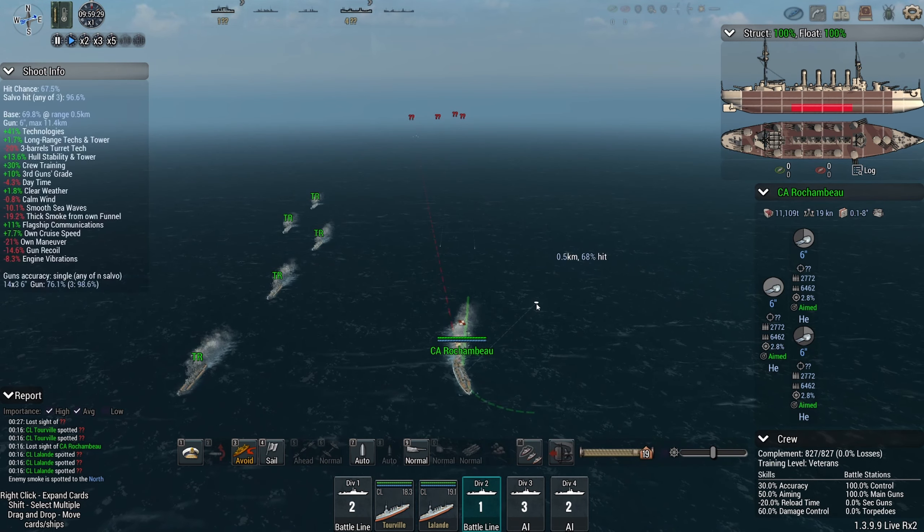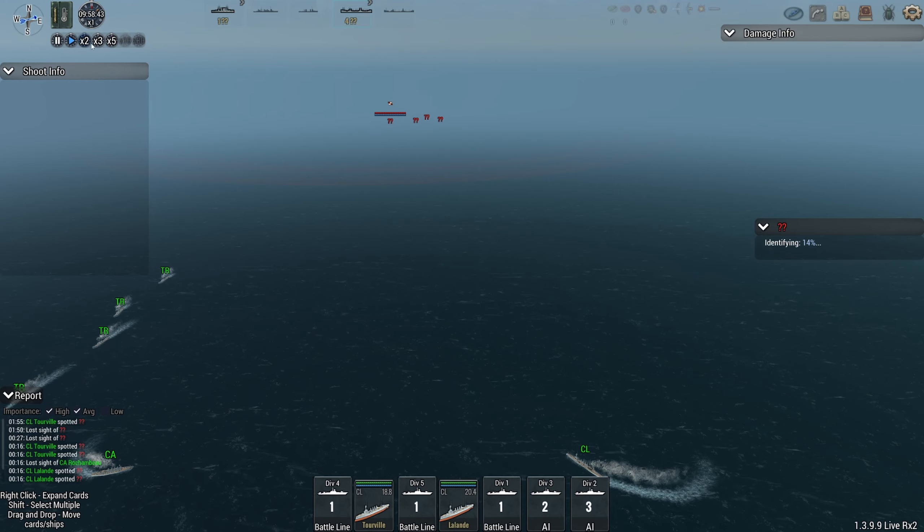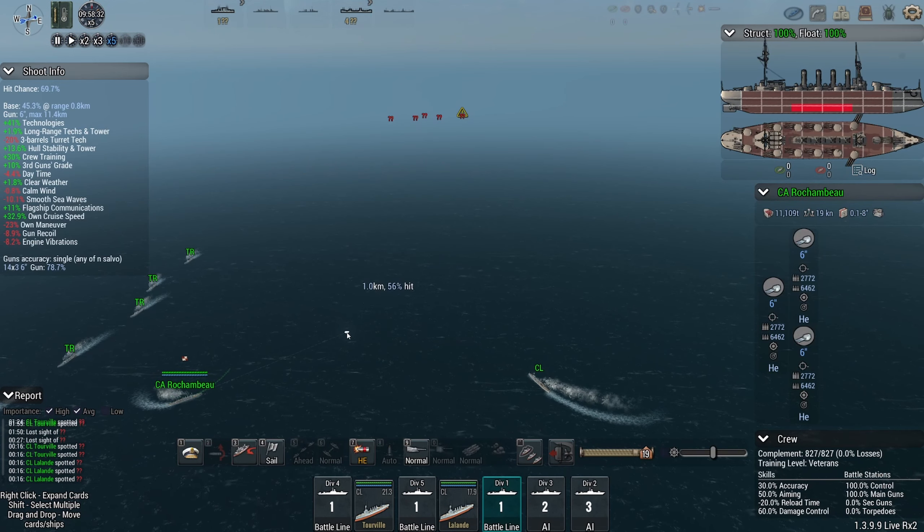Win condition: all your convoys or all the enemy convoy ships are dead, or two hours have passed on the battle timer. I get half a point for each warship sunk, one point for every convoy ship sunk, and half a point if I manage to have them surrender. Considering the treatment I'm about to submit these ships to, I think surrender is not quite in the cards - simply because they're going to have no ship left.